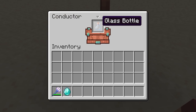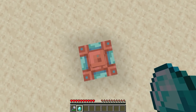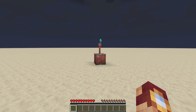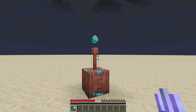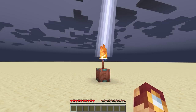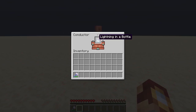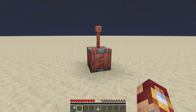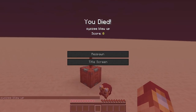This block allows us to take the power of lightning and put it into any item or block in the game, using the new lightning rod added in Minecraft 1.17. So let's place a glass bottle in this particular conductor. As you can see, if we strike the diamond — that allows us to get lightning in a bottle. That's right, lightning in a bottle!